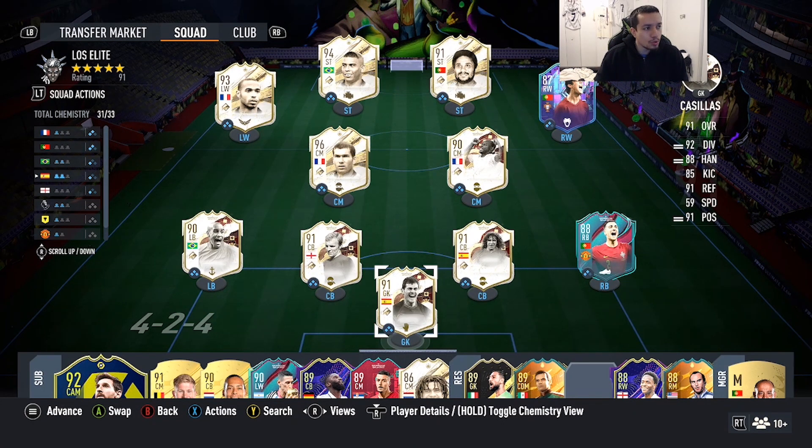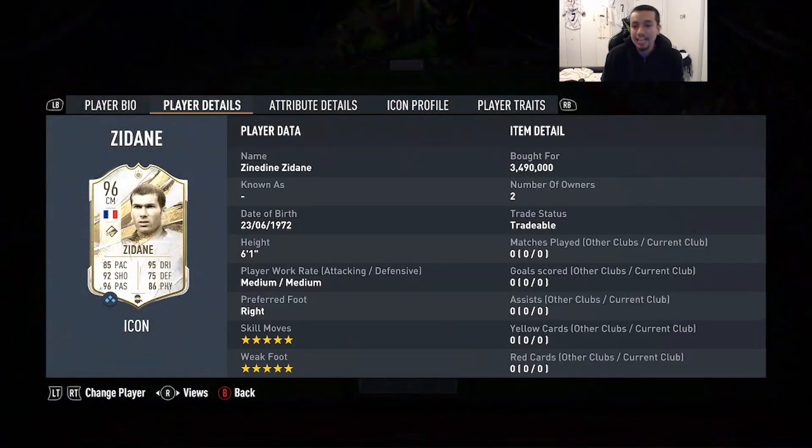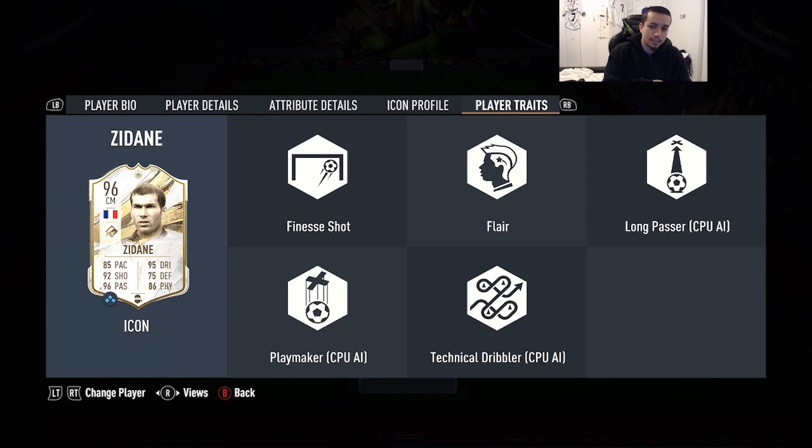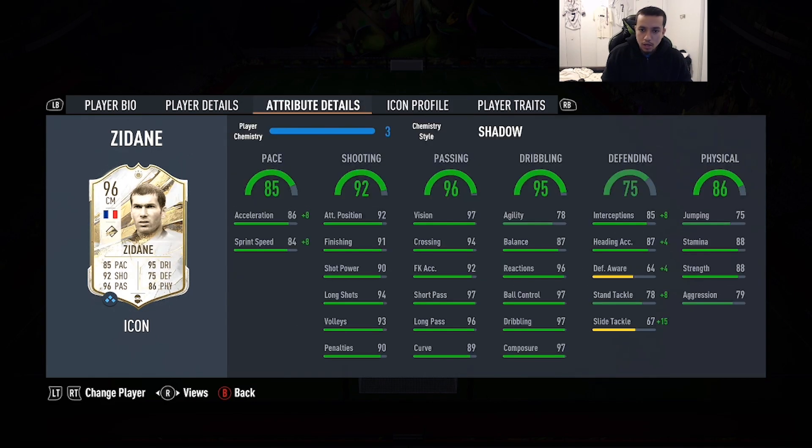Yo YouTube, welcome to another video. Today we're going to review the 96-rated Prime Zidane — Prime Sedan. We're looking at a card that's 6'1", medium-medium work rates, five-star weak foot and skill moves, 85 pace, 92 shooting, 96 passing, 95 dribbling, 75 defending, and 86 physicality. Zidane also has the Finesse Shot trait.